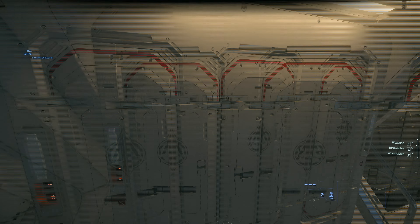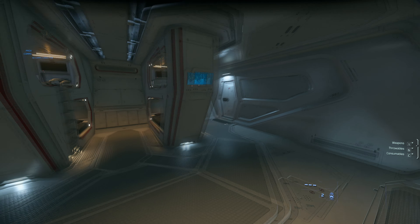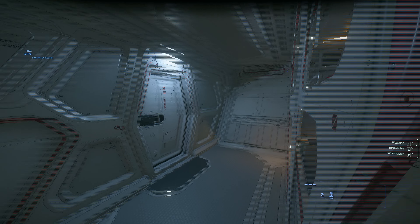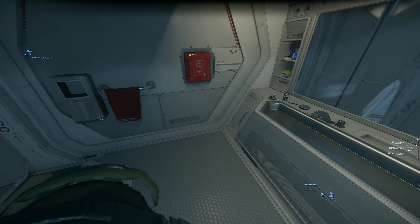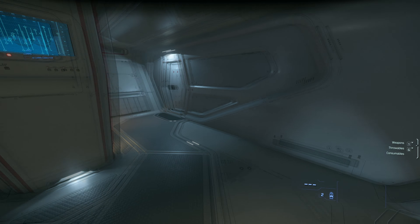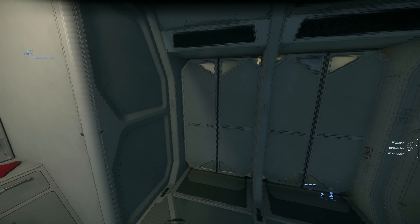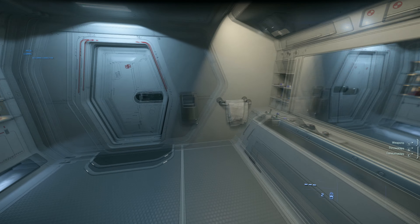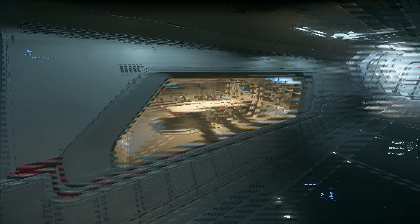This is your crew area with a bunch of storage lockers — I count five, so five crew plus one captain: six people total. They've got their own showers in here. At first I didn't see toilets, which worried me — I've been in a ship before that only had the captain's toilet and I thought that was really weird. But there they are. In comparison, the Aegis Reclaimer, the salvage ship, was actually like that.